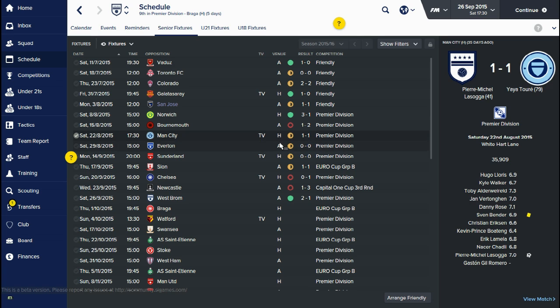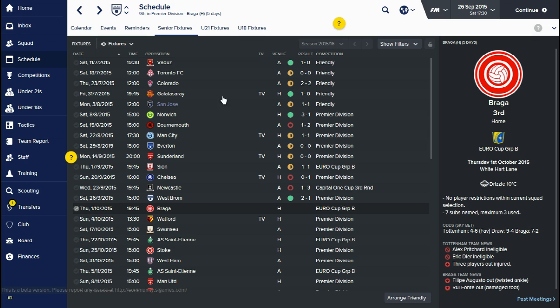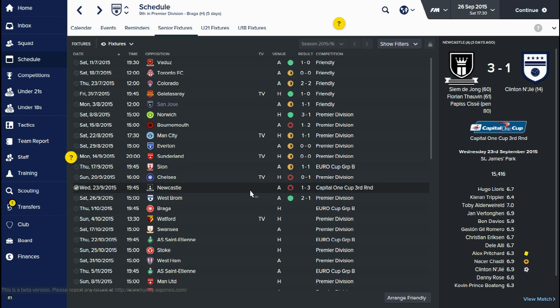To be fair the results since then haven't been exactly too bad. We got a 1-0 draw at home against Man City, a 0-0 draw away at Everton, and the same result at home against Sunderland. We drew 1-0 away at Sion in the Europa Cup. We did lose at home against Chelsea, which was only the second loss we'd had for the whole season at that point. We also lost against Newcastle in the Capital One Cup third round.